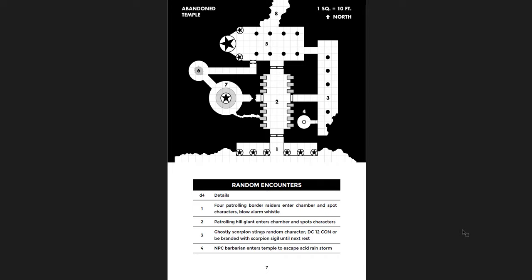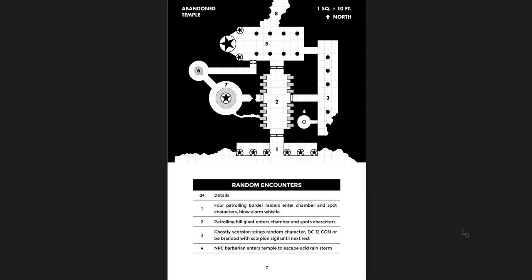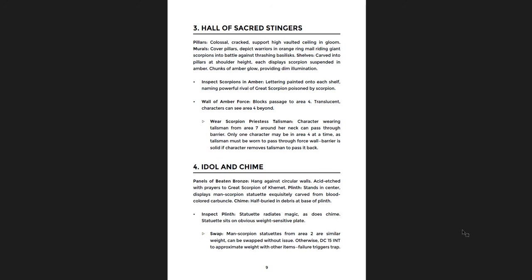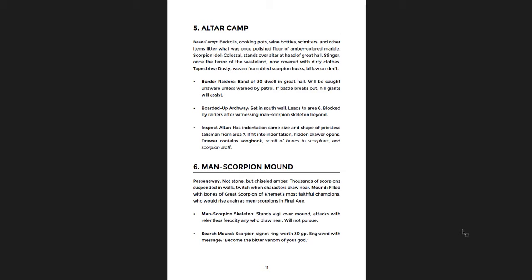Then you get the abandoned temple itself — the first area, just eight rooms, but a cool area. You get a d4 random encounter table since the area is pretty short. Once again you have the danger level, how the area is lit, and descriptions formatted really well: bullet points, bolding, italics. Very simple to read — you could run this adventure basically on the fly if you had to. There's a Tiered Necropolis, a Hall of Sacred Stingers, an Idol and Chime, and the Sacred Scorpion Dust Trap with a great example of how it works. Then you have the Altar Camp and the Man-Scorpion Mound — I've always liked the idea of man-scorpions. It's really cool creatures.